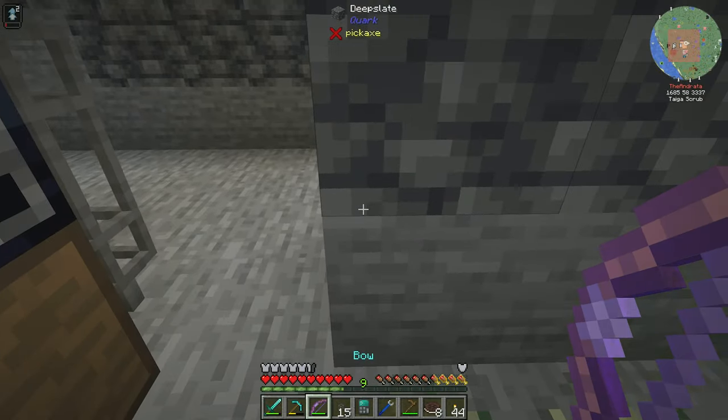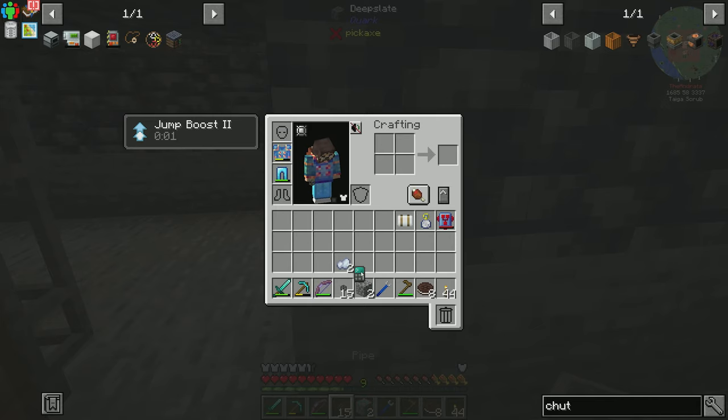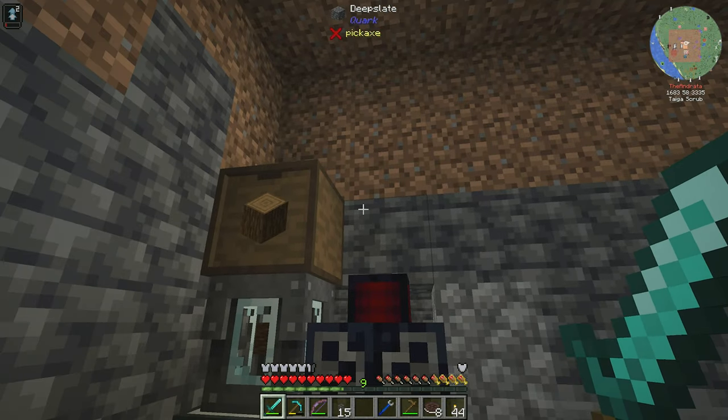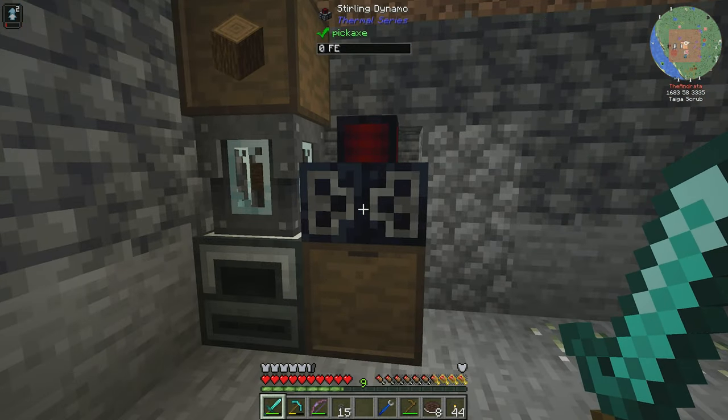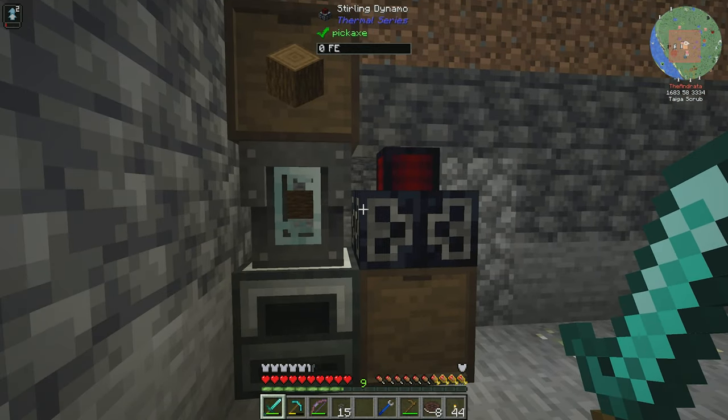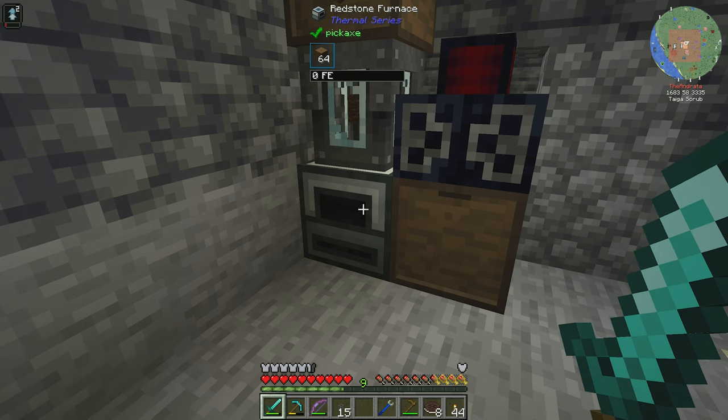I'm going to have to get another retrieval module to be able to pipe from here to here. That's going to do that. We have some cobblestone, we can fill the hole. It's going to put that into there, and then we just need to first route power over to here.